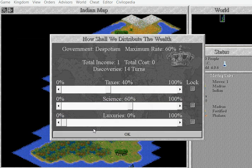Let's just check our science rate. 14 turns — we can't really have anything better. We're getting money and we're getting it in 14 turns, that's good for me.